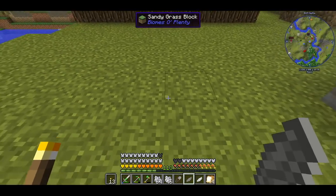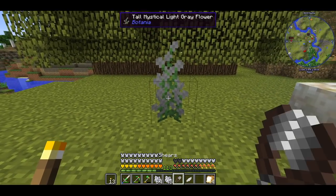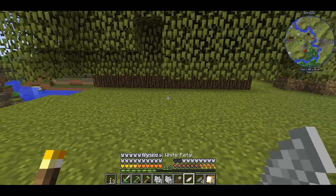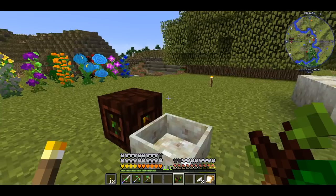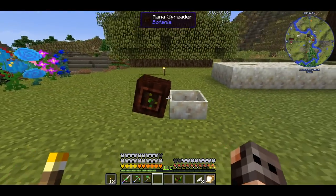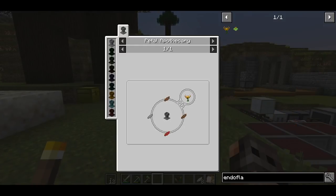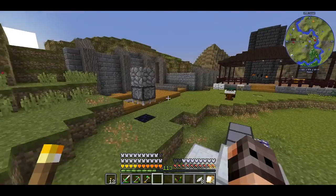Remember when I said you only need one petal? This is why — you plant it down, bone meal it, shear it, and you get four. So you only need one flower. We have a mana spreader, a mana pool, and a wand of the forest which is literally your wrench — you can configure everything with this. But we want it to face the mana pool. In order to generate mana I'm thinking of using endoflames if the recipe for them has not been changed — which it has not. So I'll craft a few endoflames and I'll be right back.